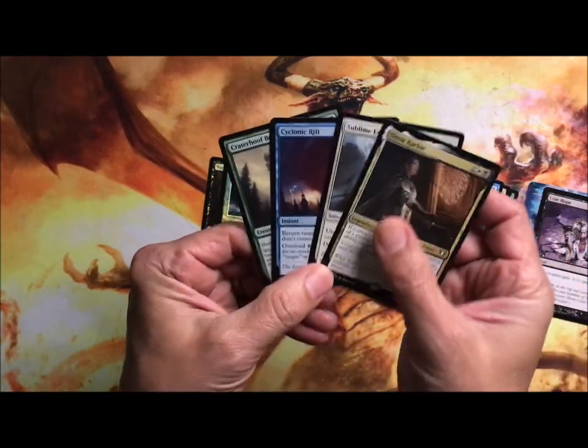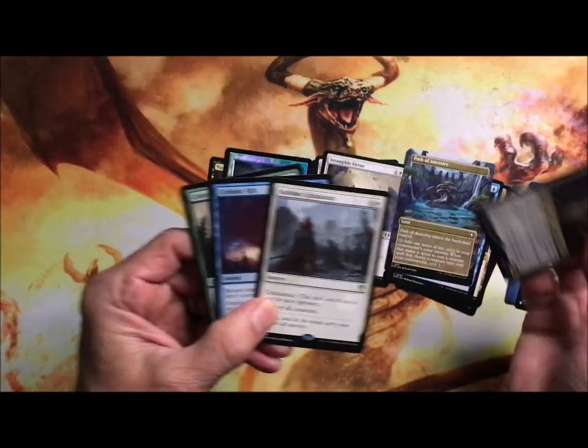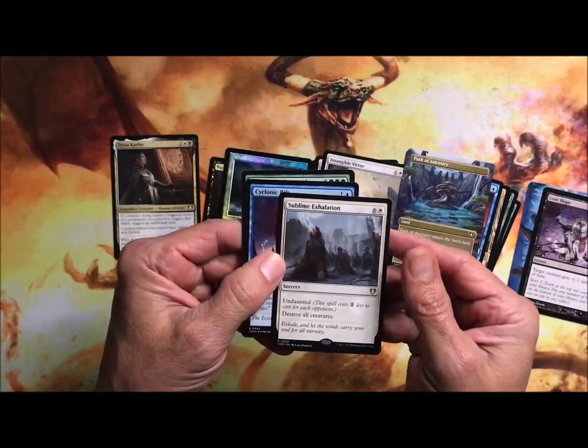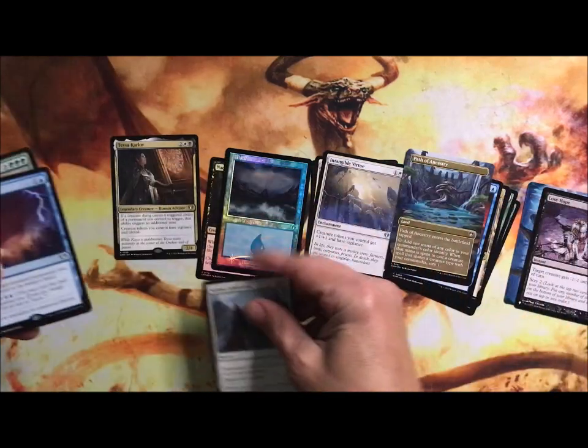That's four rares in a pack — that's not too bad. Taste of course. Sublime Exaltation is a sorcery: destroy all creatures. Born white for you.